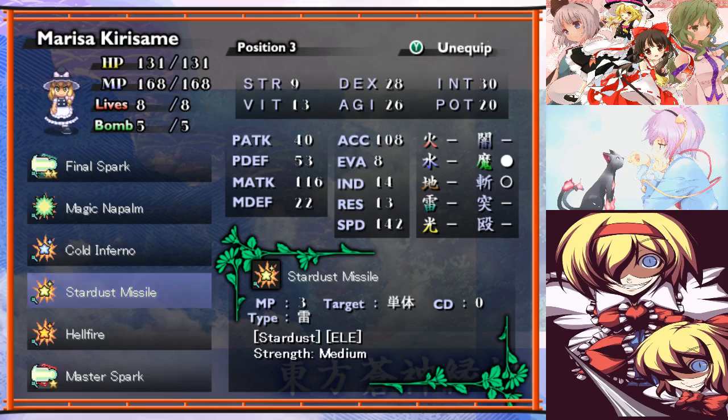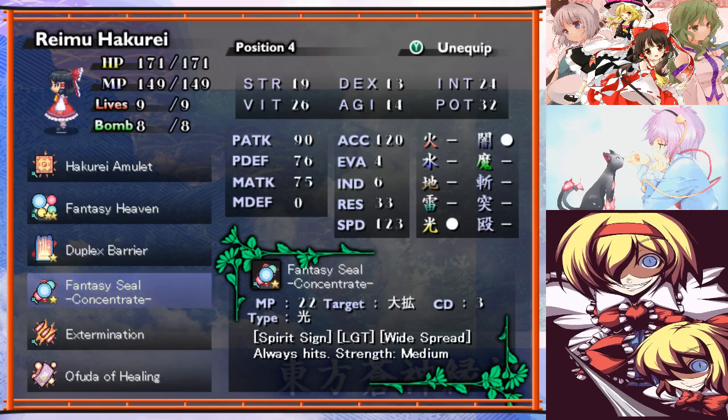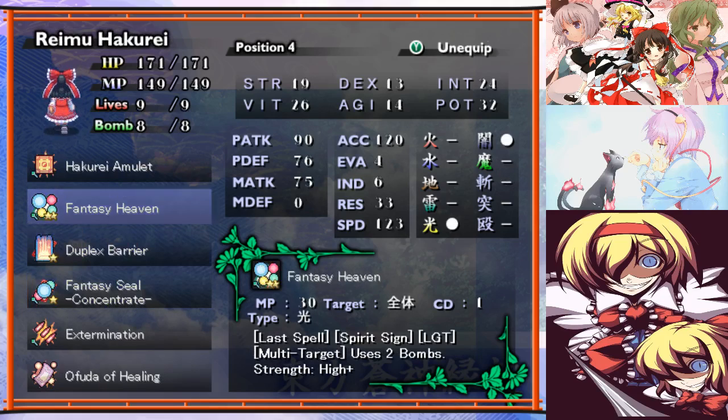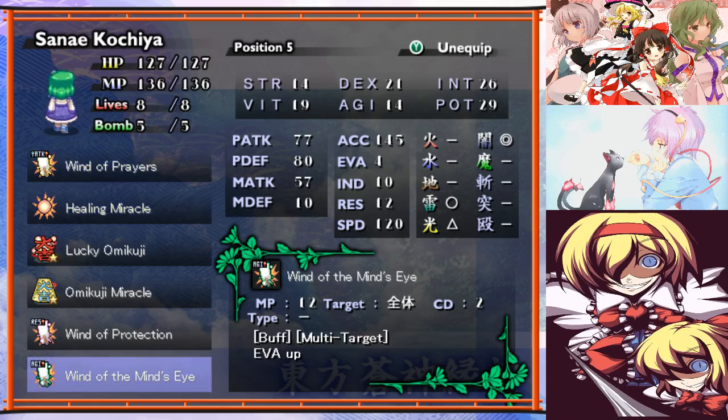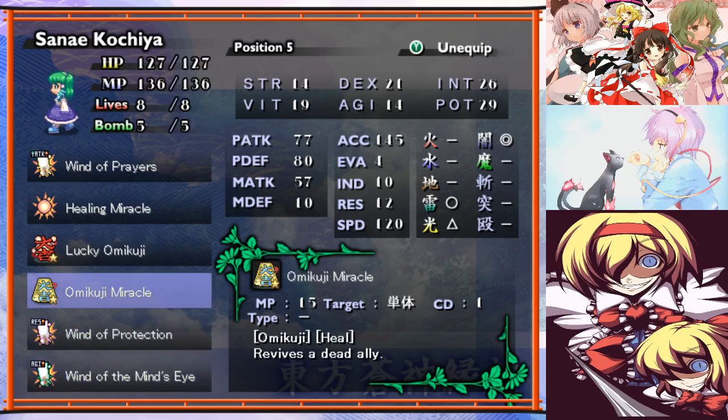Alice hasn't learned any new skills. Marissa's in boss mode with her sparks. Reimu has Fantasy Heaven — it's two bombs and a fair cost. But with the MP cost down 25%, we can cast this four times with our eight bombs and still have a lot of MP left, so that's good. Sun-Eye now has the evasion buff instead of the physical attack buff. If I hadn't learned revive by now I would probably have the defense buff here, but I have, so we're going with the evasion buff instead.